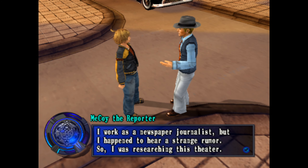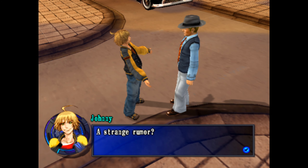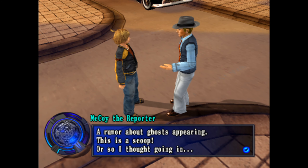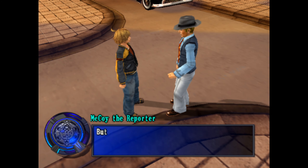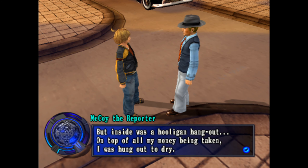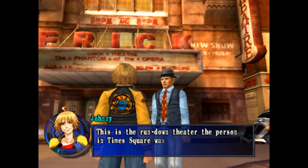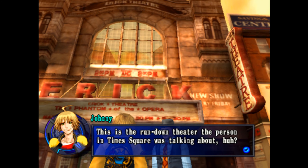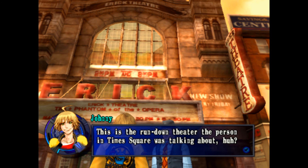McCoy explains he heard a strange rumor and was researching the theater — a rumor about ghosts appearing. He thought it would be a great scoop, but inside it turned out to be a hooligan hangout. On top of that, all his money was taken. The narrator suspects the rumors about ghosts were fabricated to lure in tourists.